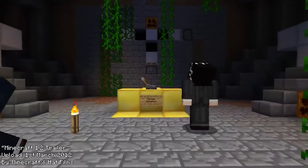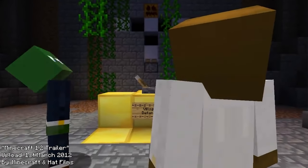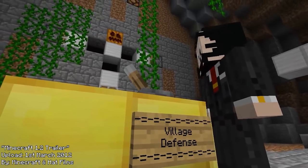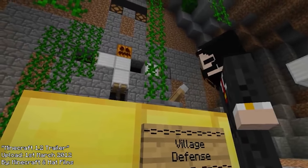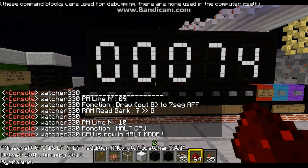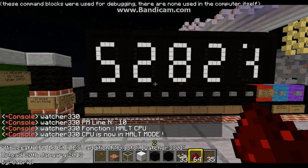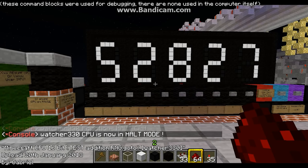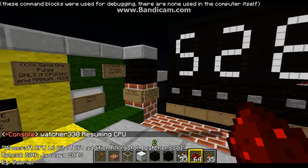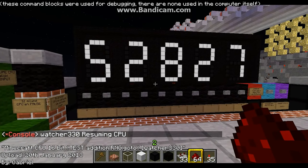Minecraft 1.2.1 was released on the 1st of March 2012, adding redstone lamps, which improved on the display capabilities of pistons by making them actually light up and reduce lag they caused on people's dying Pentium IIs. However, these actually saw extremely limited use, mainly as binary output or 7-segment displays, as no new redstone mechanics had been introduced to allow more interesting designs to be built, and everyone just kept using the same architecture from before.